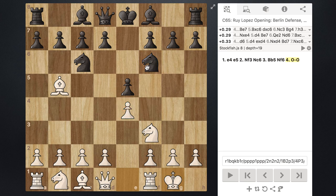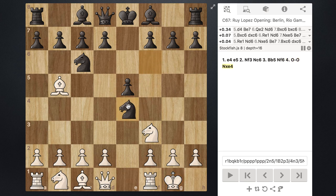In this line, black does indeed choose to capture on e4. This is called the Berlin Endgame, and just as a side note, this position has a very high percentage of a draw. So if you are black and you need to play for the win — maybe you're in a tournament — you probably do not want to choose this line because of its high drawing percentage.